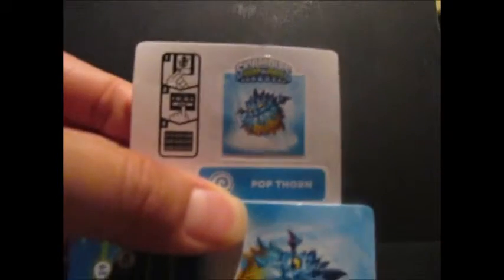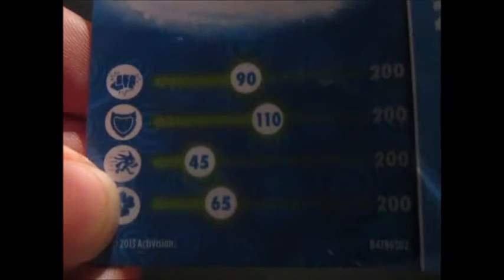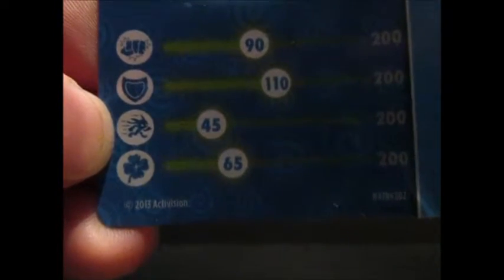Let's take a look at the Popthorn sticker and stat card. Hit the air — Popthorn! Punch: 90. Defense: 110. Speed: 45. And luck: 65.